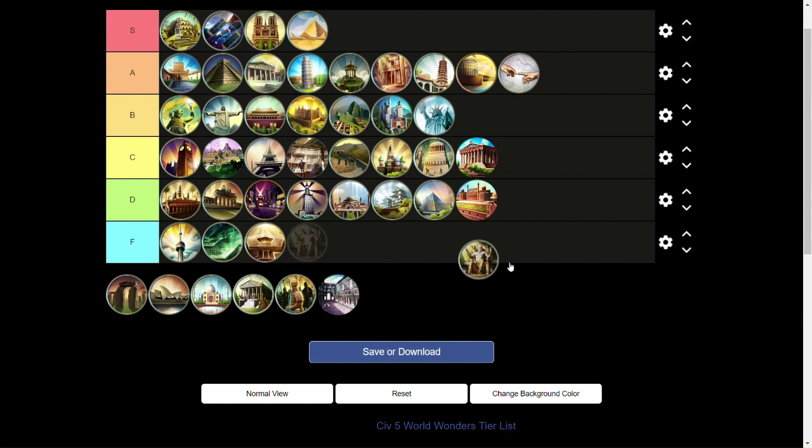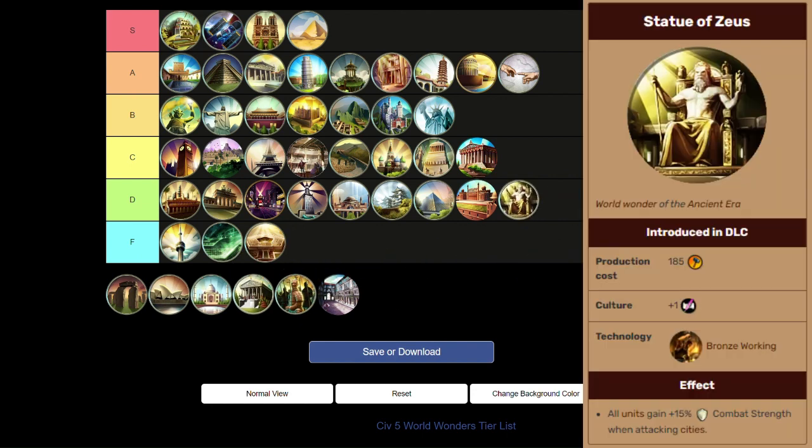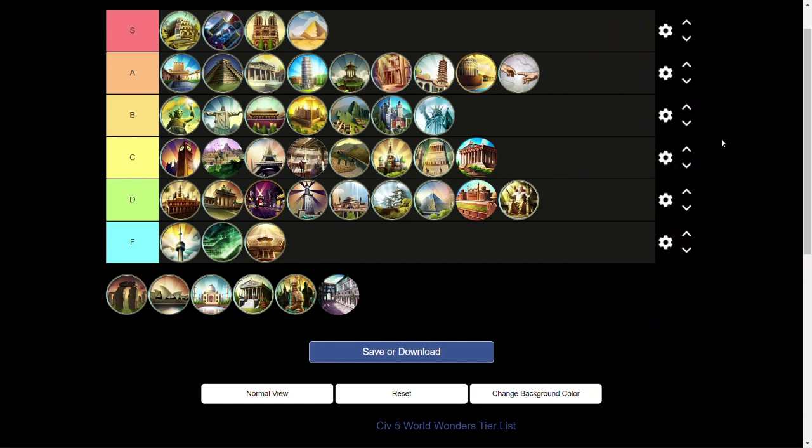Next, the Statue of Zeus is going into D tier. You have to have Honor for this one. Plus 15% combat strength when attacking cities is not that bad, except there's a promotion that gets you pretty much the same thing on your melee units — without having to build a wonder or adopt Honor. If you're going for domination, you're probably getting Honor anyway, but this is a wonder where a promotion does basically the same thing. So it's really not that valuable unless you know you really want to destroy cities early before you get that promotion.